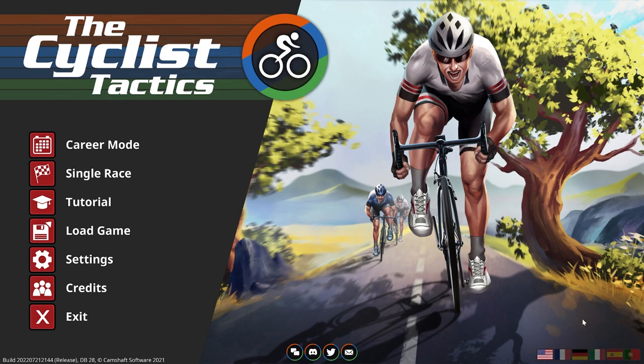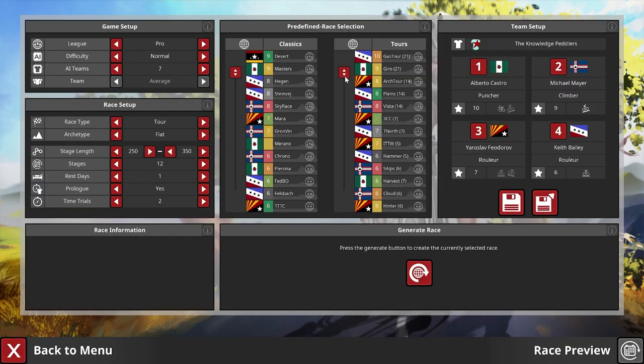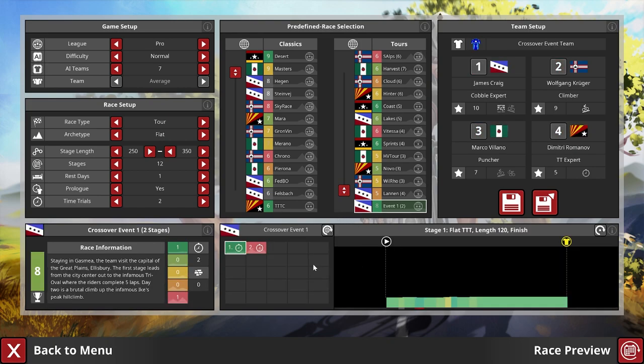Hey guys, this is Kirob speaking and today we're back in the cyclist tactics with the second event in the CCPC — the Camshaft Software Crossover Play Competition. This one is the first proper, a little more difficult time trial event. The first one had some really mixed results as you have seen, and this new one has just released and I'm going to tackle it right here for you, as I did with the first one as well. Let's have a quick look at what this event is looking like in terms of terrain.